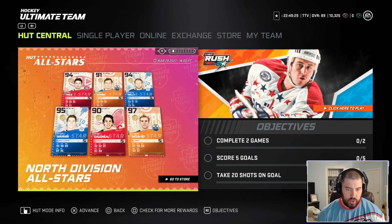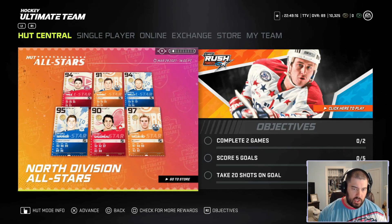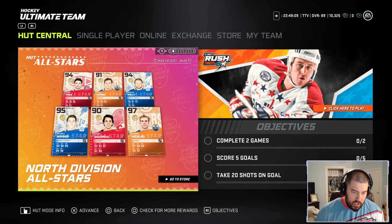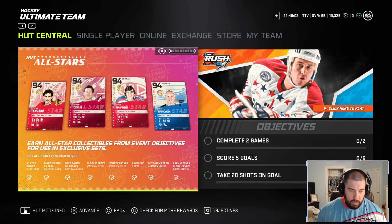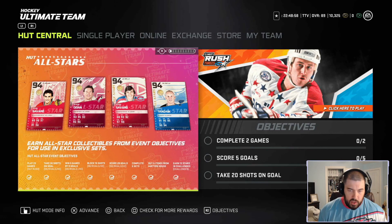The next tile shows the North Division All-Stars — the cards that we voted on. You can get these cards either in packs or by building them in sets. I'm also going to give an in-depth Chewy review of all six of these cards. If you do the sets, there are two options for each card, and I'll go over which of the two I think is best, then rate them one through five Chewys in a separate video.